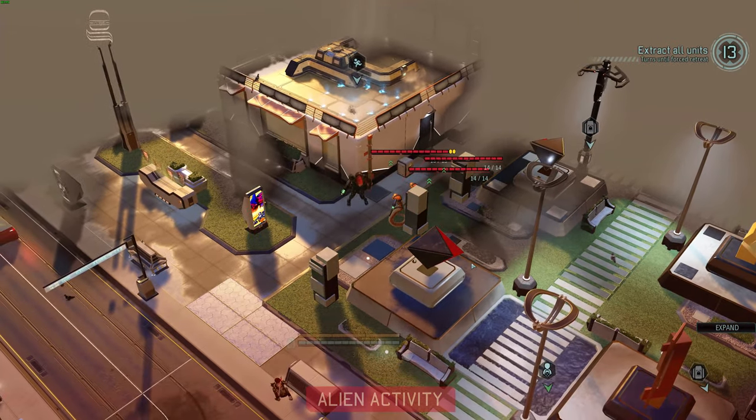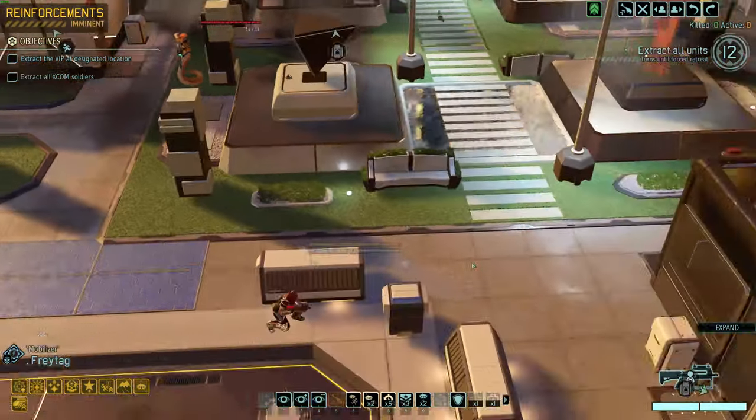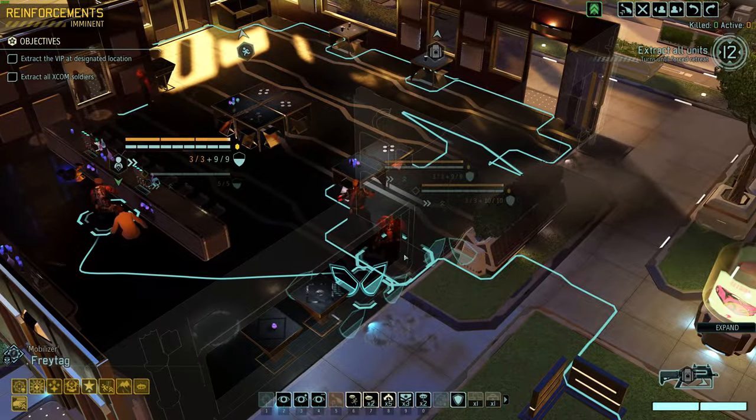It's a snake, a snake, and a Muton Centurion — 14 HP, 14 HP, and a muton centurion. That's dangerous. If ever there was something that's dangerous — how the heck would I fight that?